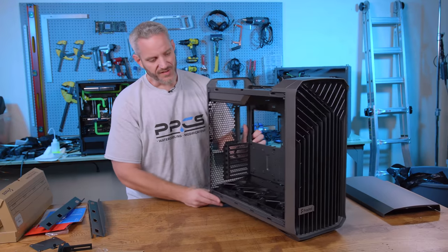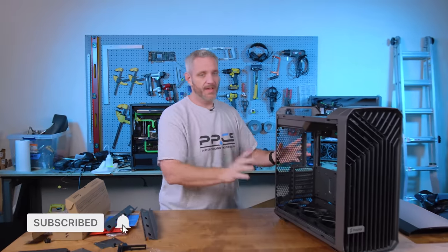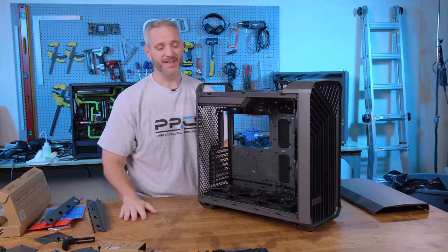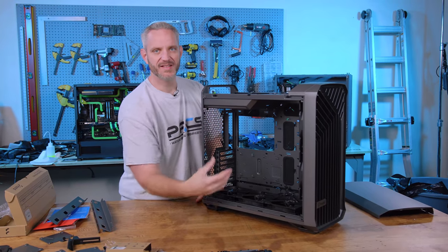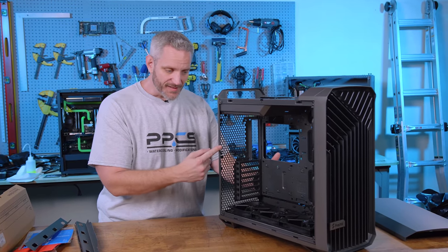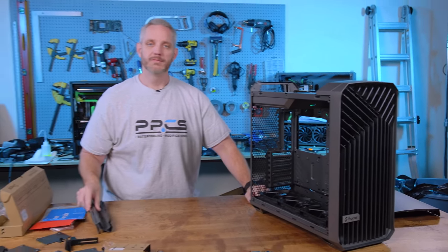So there you go — the Torrent from Fractal Design. A nice departure from their norm of 'here's a rectangle box.' When it comes to airflow, there's really nothing on the market that matches this in terms of sheer airflow. I just wish we had solid panels — that would give me more surface area to mod. I'd rip it open and make it look like it exploded with sparking lights. If you want to see me do a case mod with this case, comment below or hit me up on Twitter. Check the link below — thanks for watching!